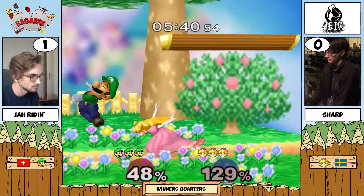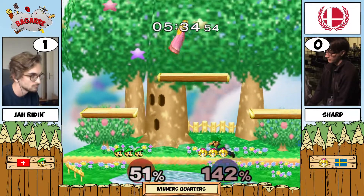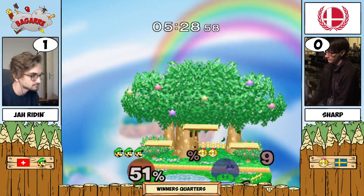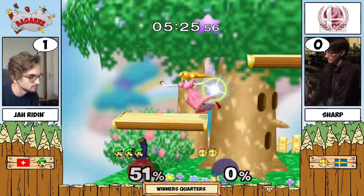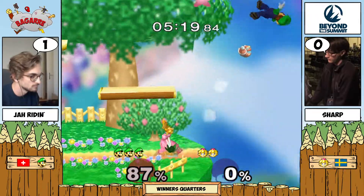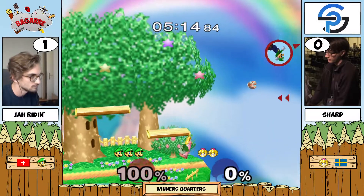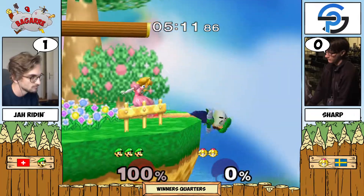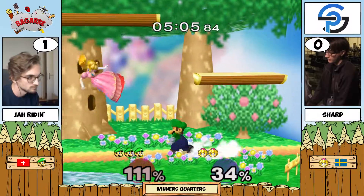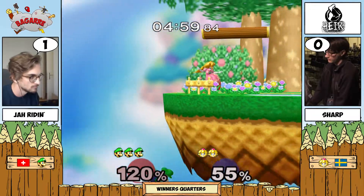Really smart nair from Jarine — that was a bad opportunity. A really good opportunity for Sharp to get a clean edge guard, but the nair just stuffed out that turnip. Nice patience from both these players and Jarine finds another wave dash down smash — good stuff. Jarine's micro spacing is so incredible. With as many wave dash length options as Luigi has, you can vary it so much. That turnip almost comboed nicely, but unfortunately just kind of got Jarine back on stage. Another good grab — a forward tilt into up smash, if that had connected that would have been crazy.